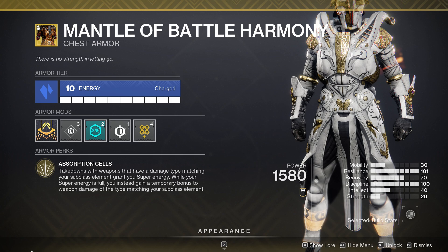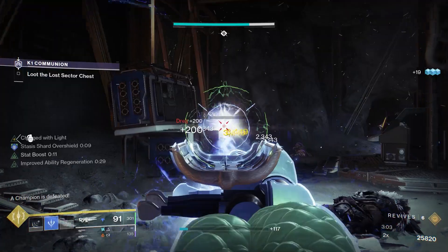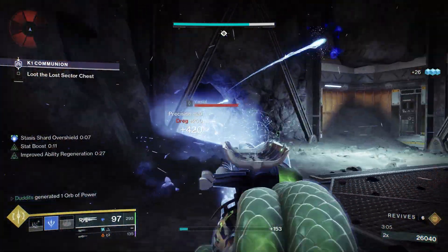Mantle of Battle Harmony: takedowns with weapons that have a damage type matching your subclass element grant you super energy, so they work perfectly together. Then when your super energy is full, this chest piece gives you a 20% damage increase which stacks with Font of Might. Getting your super up is really easy — you get fast supers and a nice damage boost whenever you've got your super.